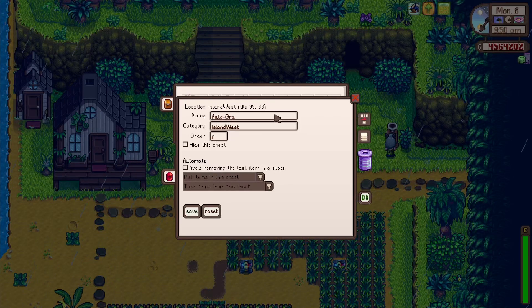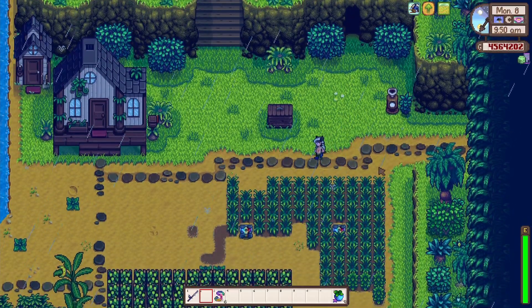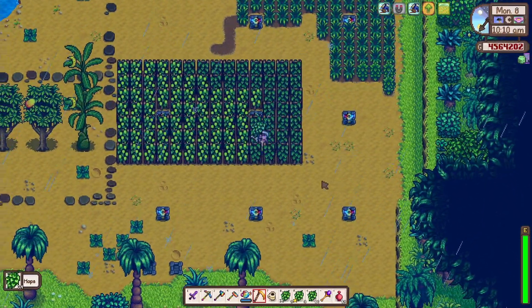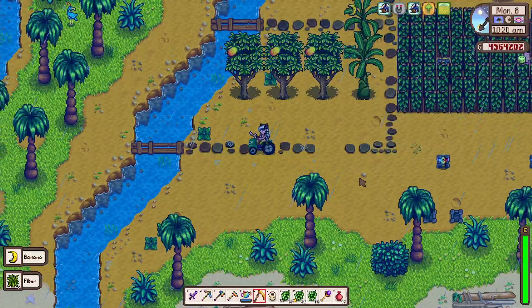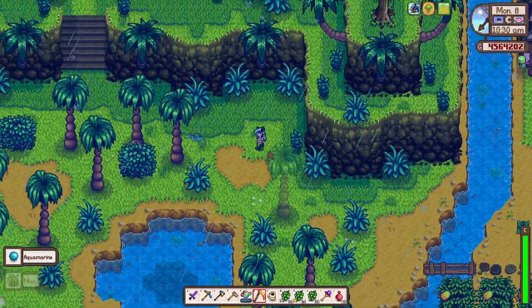I do want to call it auto grabber to keep it in line, and then we're going to call this island west. I don't know why the fibre just grows on this island — I don't think it's just bad, I don't like it. It really annoys me. But hey, let's go check this bulletin board.